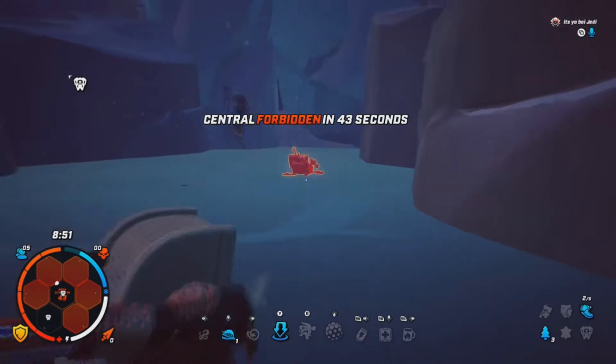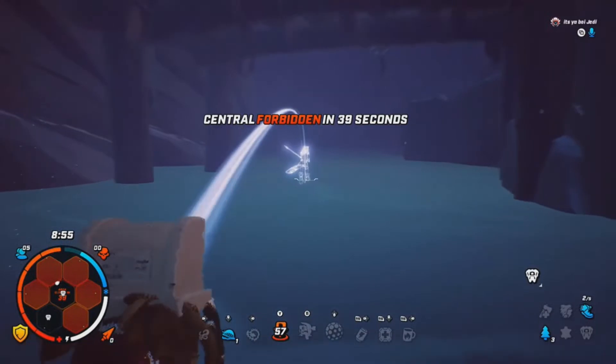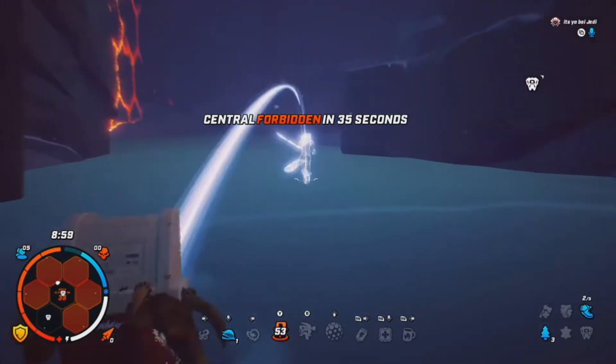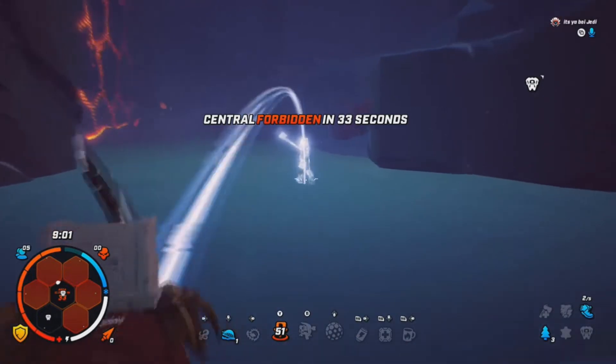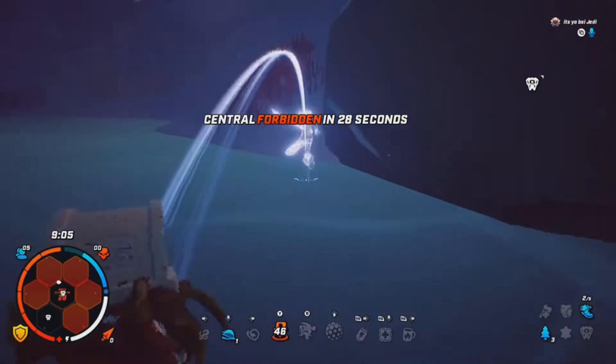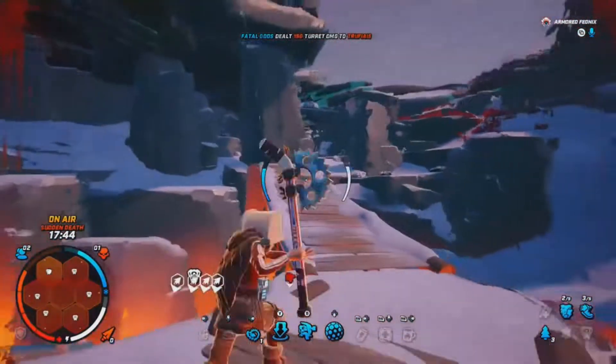After the newest update I've been having this teleport glitch — it might happen to you after you tele-axe. When it happens, I can't teleport again, it's just glitched, and I have to press B like six times to get out of it. It's gotten me hit a lot of times and it's awful.